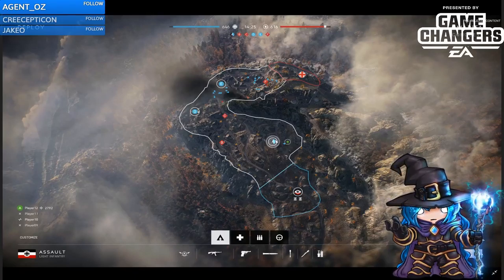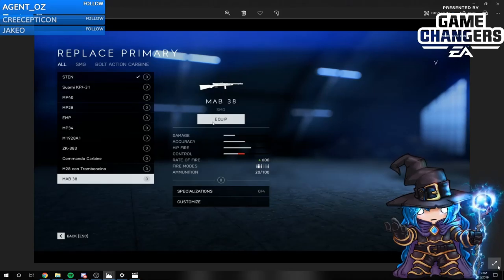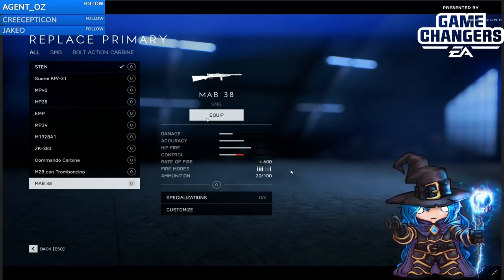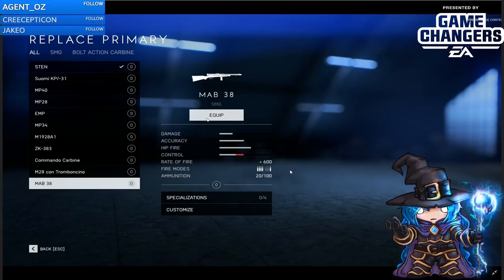Now I do have one more thing I wanted to go over and that is there is a new medic gun. This is the new medic gun that you can see — it's called the MAB 38. I've heard it's a variant of the automatico actually. I don't know enough about the historical stuff for that — I would suggest probably going over to Blackfire's channel if you want that. I just wanted to give you a screenshot to give you an idea of the damage, accuracy, and hipfire control. It says the control is not so great but I didn't really have too much of an issue with it. The rate of fire was really good. It's of course another SMG. The only real drawback is that it has a 20 round mag. It was good at medium and short range, not so much long range, but overall a pretty solid gun.